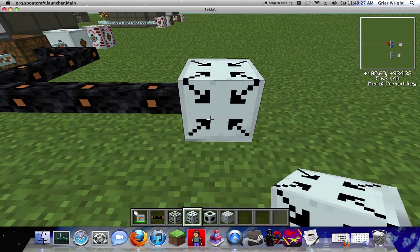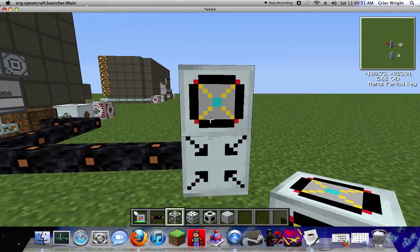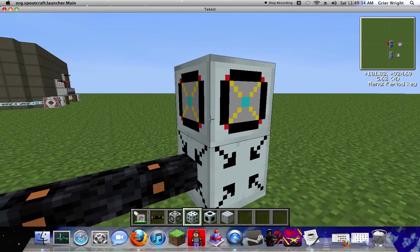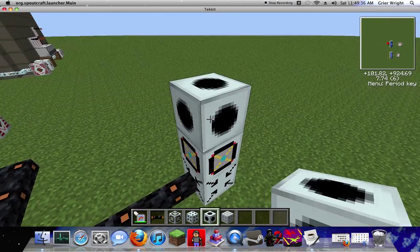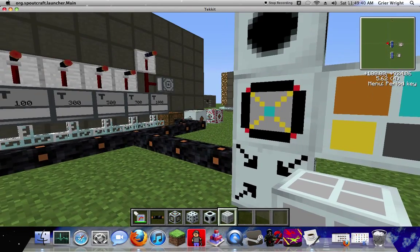First down goes the injector. Then the core on top. We'll get a lever later. Then you need the area projector on top. And you can have the camouflage right there.